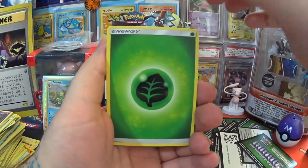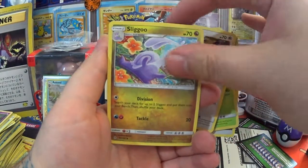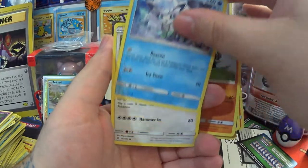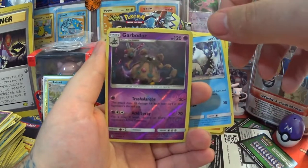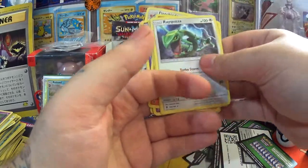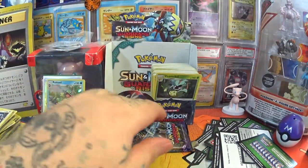Here we go — we've got a Grass Energy, Weepinbell, Fletchinder, Sliggoo, Litwick, Gothita, Pansage, Vulpix, another Chansey, Reverse Garbodor, and a Rayquaza regular rare. I'm not even mad — I like Rayquaza.